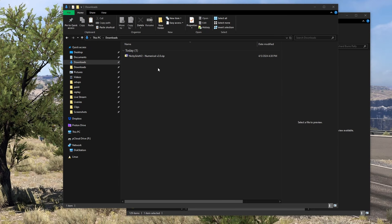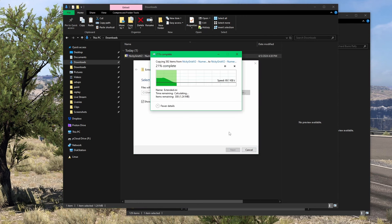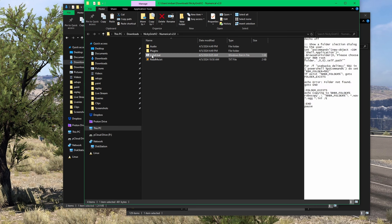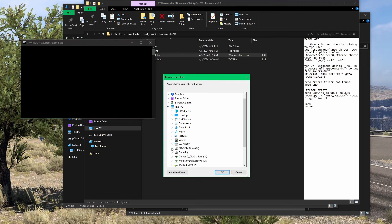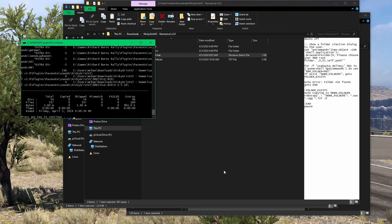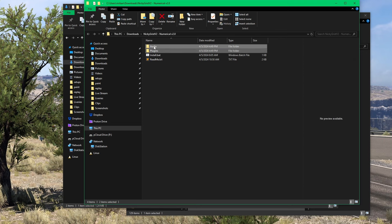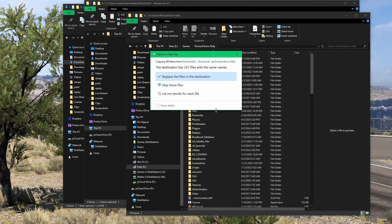Now that you have the zip file, extract its content on your hard drive to reveal the files inside. You have two options. You can either double click on the install script — this will ask you for your Richard Burns Rally root folder, which is the main folder where the game is installed — then you click OK and all the files will be automatically copied in the right location, overriding existing files. The other way is to manually copy the two folders and paste them in your Richard Burns Rally root folder. Windows will ask you if you want to overwrite the existing files, so simply say yes, overwrite.